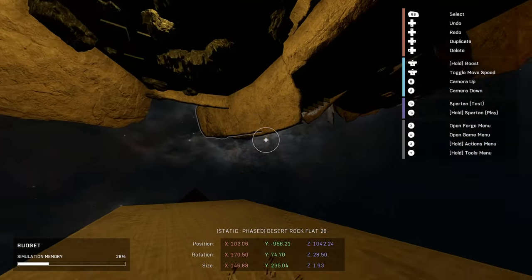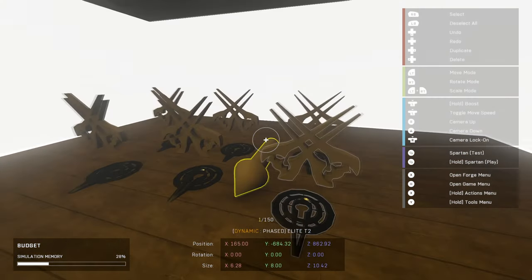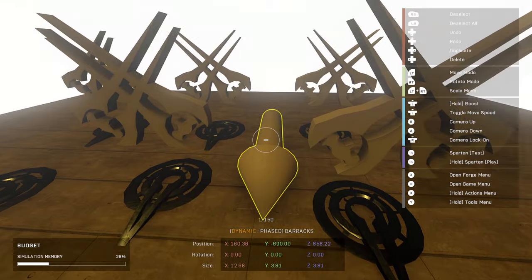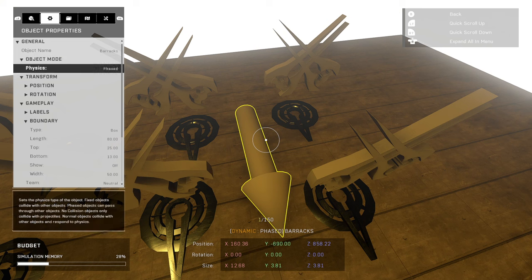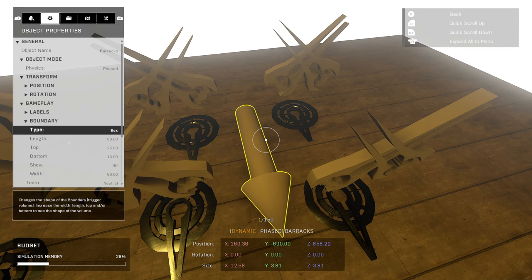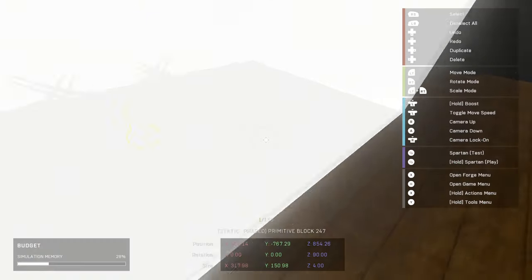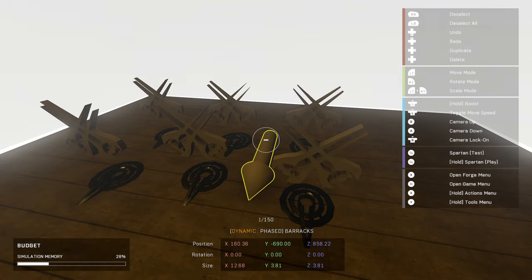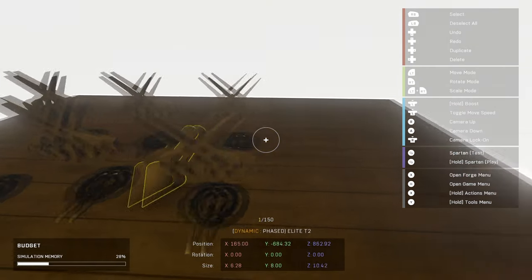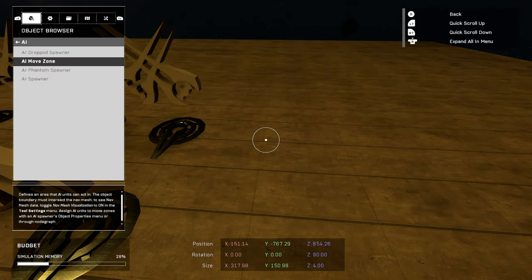Lastly, you're going to need a dummy spawn for your spawners for when AI spawn on those teams. Then you're going to want a point called 'barracks.' Make sure it's a boundary — go down here to gameplay boundary and make sure it's a box. Anything big enough to encompass all of your AI is fine. Make sure the bottom extends to the floor a little bit, because we're going to be checking to make sure only AI get picked up by it anyway.